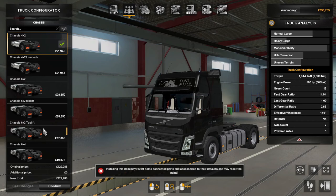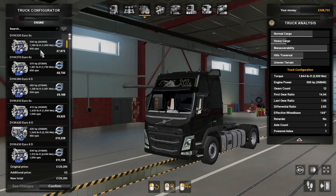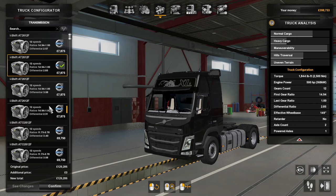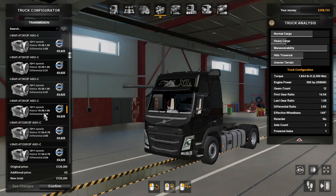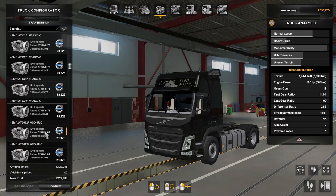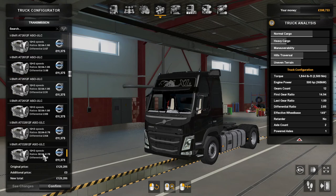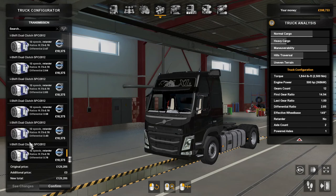Engines range from 330 horsepower all the way up to 500 horsepower — that's the D13K 500 Euro 6. Transmissions, there are loads of them. They range from 12-speed only up to 12-by-one or 12-by-two, and you've got the dual clutch as well, so all good fun.